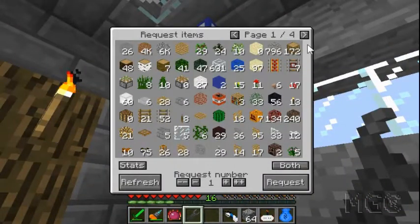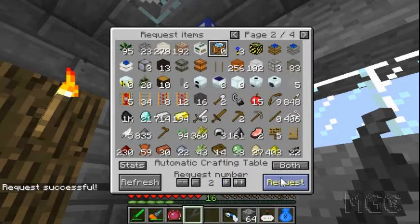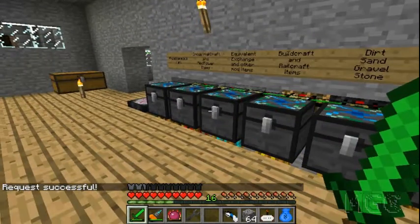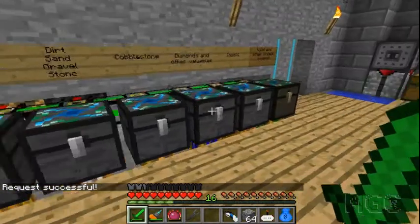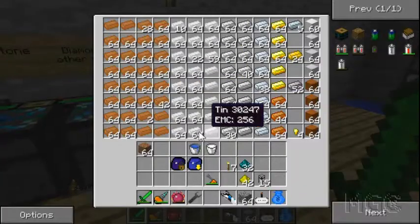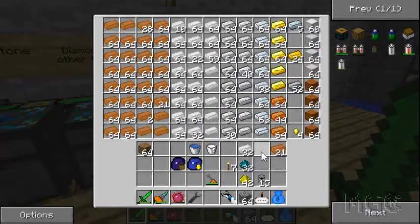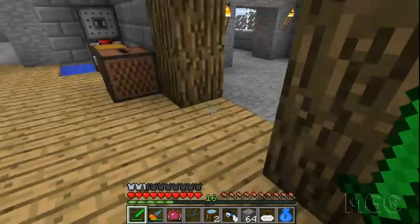I'm first going to get myself two automatic crafting tables. While that's doing its thing, I'm going to take some Nikolite - yep, it's going to be RedPower related, you know already. A bunch of this, bunch of this, bunch of this. And I think, is that the only recipe that uses all three of these components? It may be.